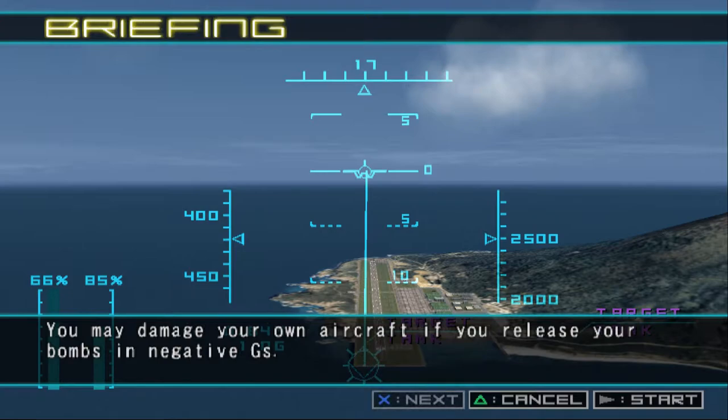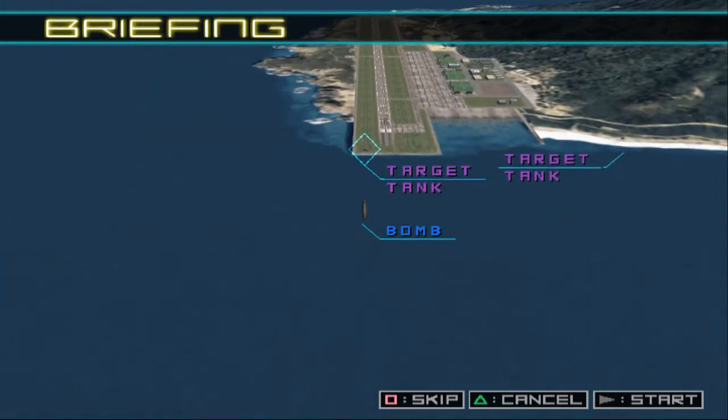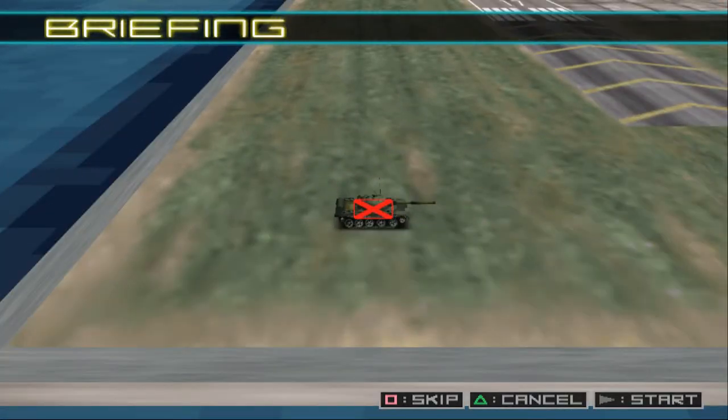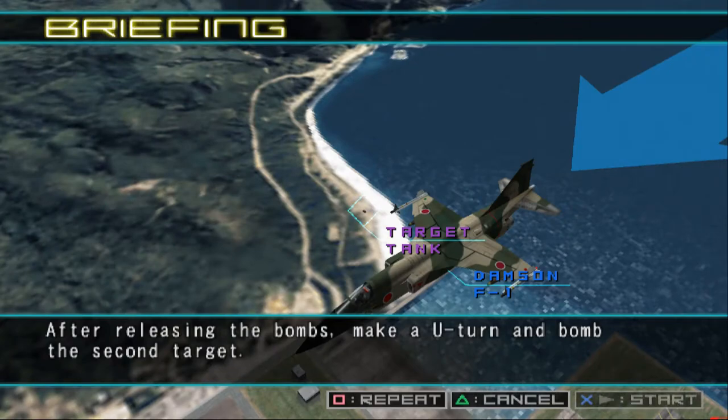You may damage your own aircraft if you release your bombs in negative G's. After releasing the bombs, make a U-turn and bomb the second target.